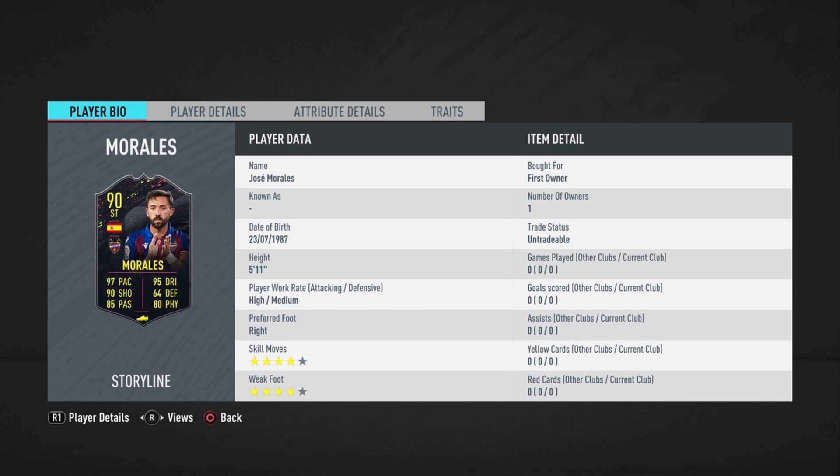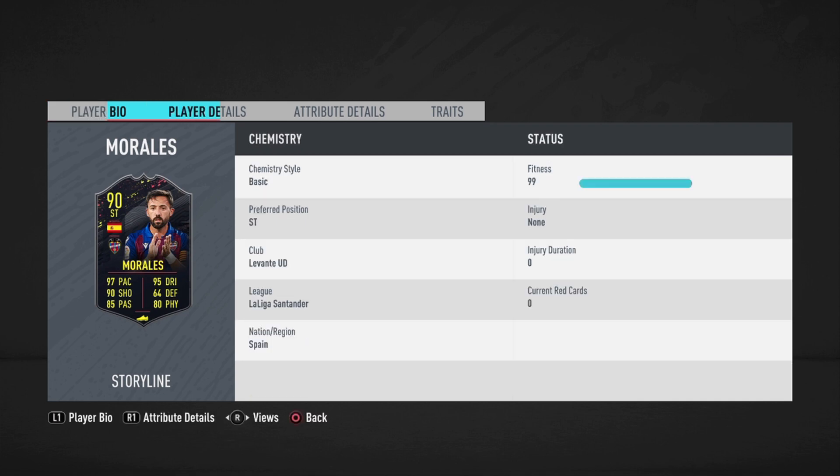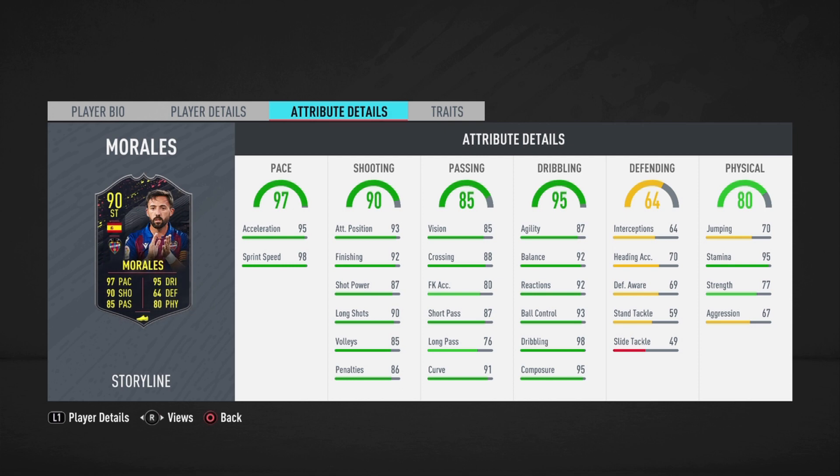Look at those stats guys — 90-rated striker, 97 pace, 90 shooting, 85 passing, 95 dribbling, and 80 physical. He's basically the perfect striker: 5'11", high/medium work rates, right footed, four star skills, four star weak foot. This might be the best, most broken striker in La Liga Santander — we shall find out. Let's look at the in-game stats.